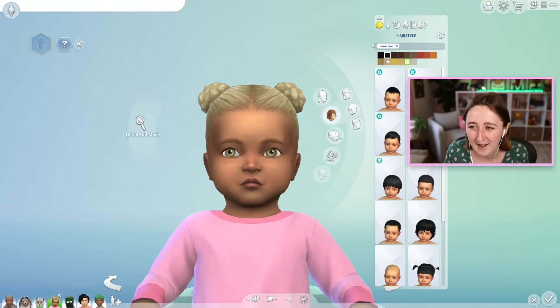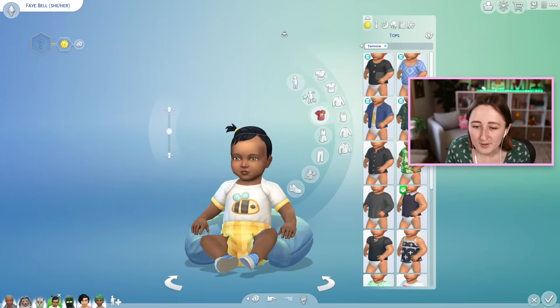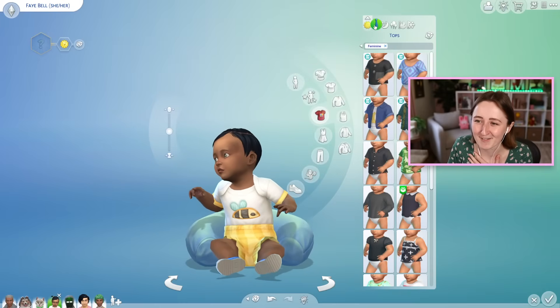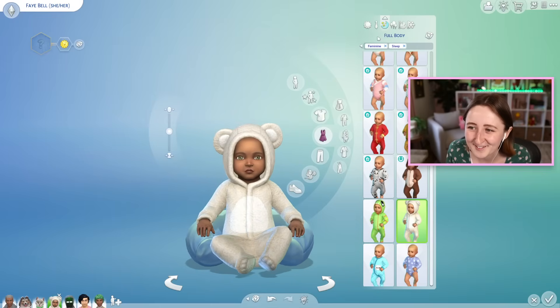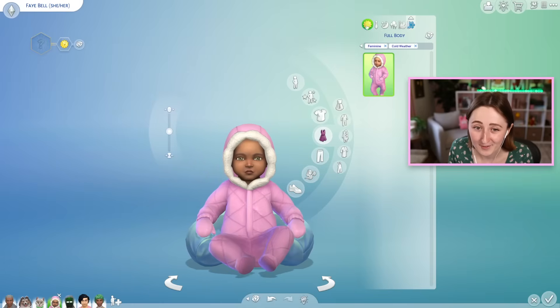I don't think she would have blonde hair — I think I might give her black hair like Quinn has. The little tiny ponytail, it's so cute! Here's what I've given her for her everyday outfit. I always use this one, I just love the little bee. It's too cute! And then this is her formal wear — she's not wearing shoes, I think she kicked them off. Here's her little sleepwear, her party wear, our hot weather outfit, and our cold weather outfit.